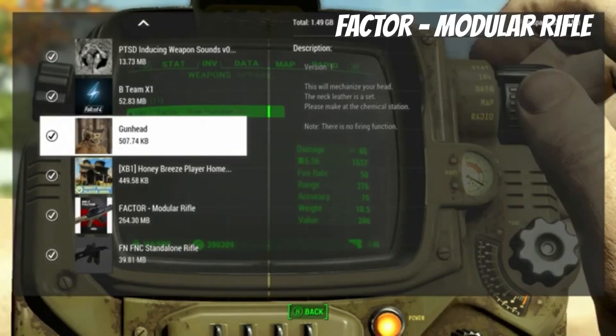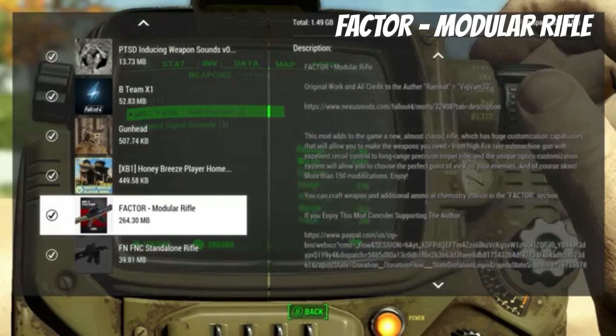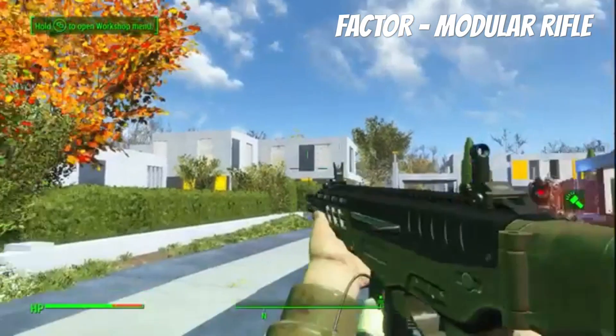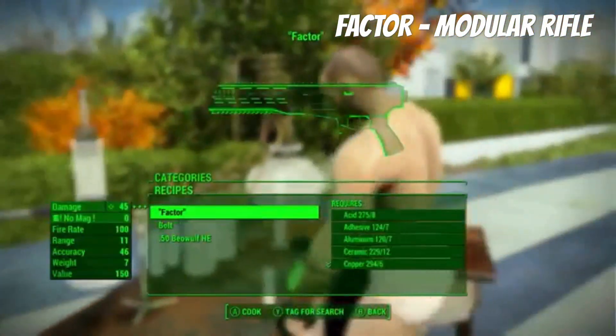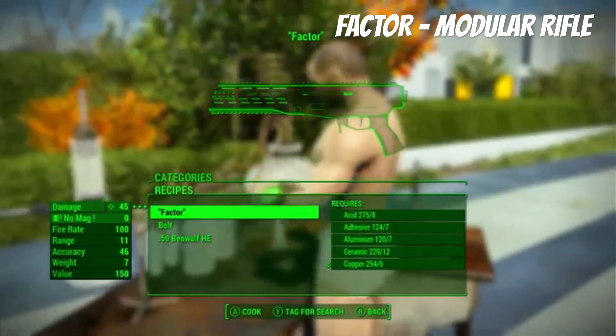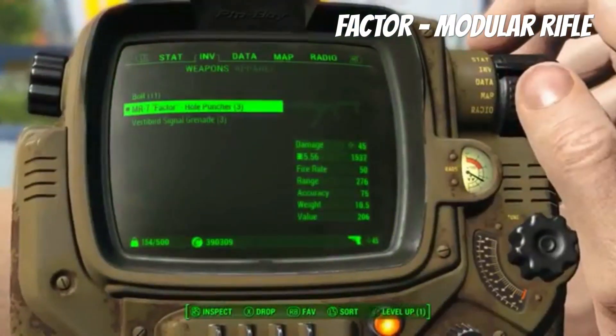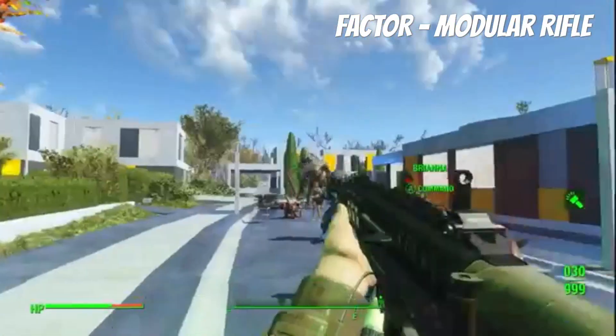Alright everyone, today we're looking at the Factor Modular Light Rifle. This is a pretty interesting weapon - 150 modifications, that sounds pretty cool. You can craft this weapon and the additional ammo. I think it's changed since I crafted it. It starts with, I think, 0.44 or... actually we'll try it out because that's part of the module. It starts out with L5.56, of course.